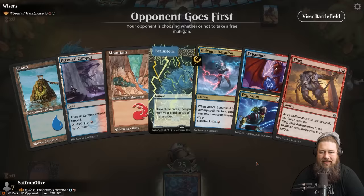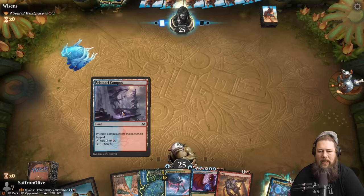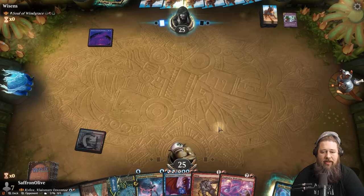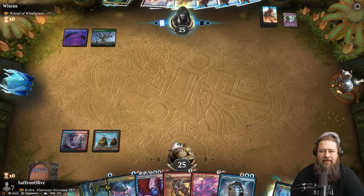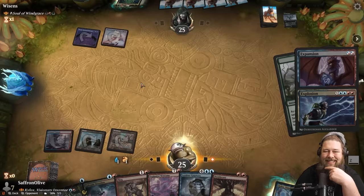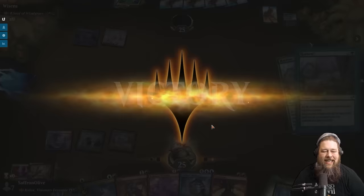Next game: we keep a hand with Kylox and Brainstorm. Expansion Explosion can copy opponent's spells, so maybe we can catch a ramp spell from their deck. Opponent plays Harrow, and we copy it with Expansion Explosion — we don't have to sacrifice a land because we didn't cast it, just copied it. We would like two lands please. Our opponent just scoops — we didn't even counter it, just copied it. Brawl players are so funny.